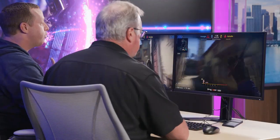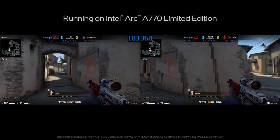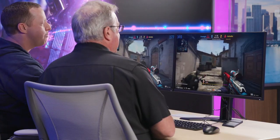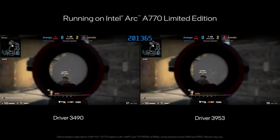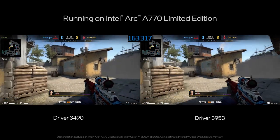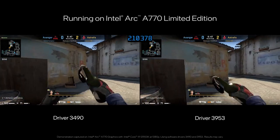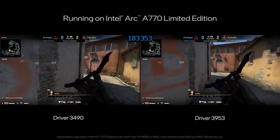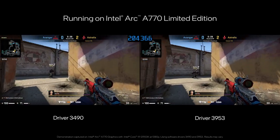We're playing a replay of CSGO — a tournament in Berlin in 2019, which had a million dollar prize pool. Astralis was the winning team, taking home $500,000. On the left is the 3490 driver, our older driver from October, pre our DX9 improvements. On the right is the newer driver that just posted this week. You can see around 200 FPS on the older driver and we're up to around 380 or so on the new driver. The increase in performance is just astounding — in some scenes it's going to be more than 2x difference, in others a little bit less.